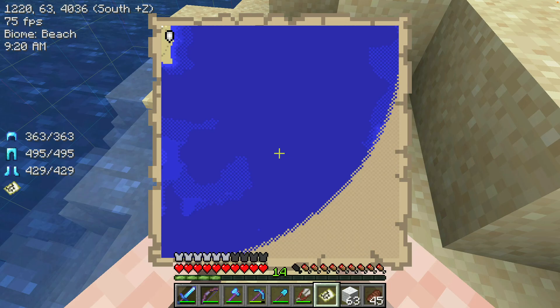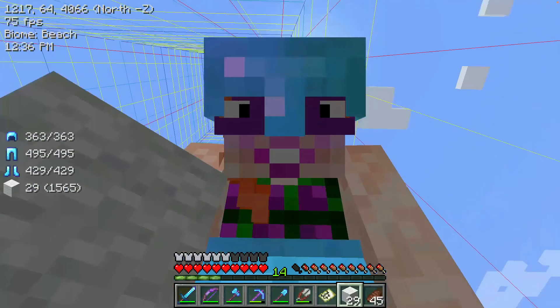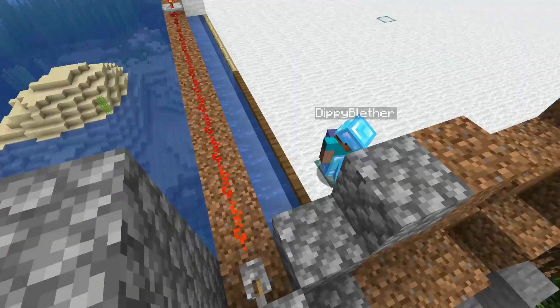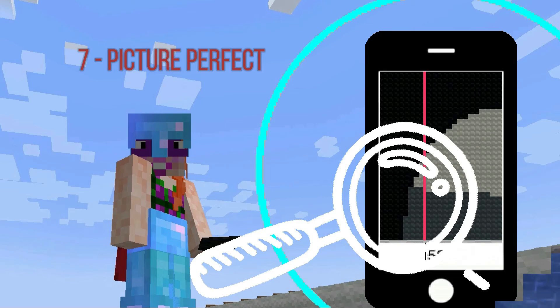I'm ready to build this map arena. 128 blocks in that direction and in that direction in a square should give me a map arena. That's massive — look at that, that's enormous. Let's test the flushing system. Oh wow — oh my god, that looks amazing. And that really works. This is so cool. I can start building now.